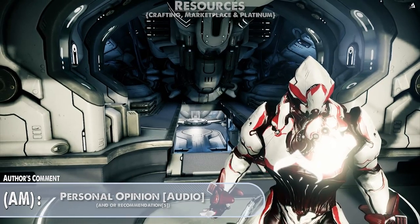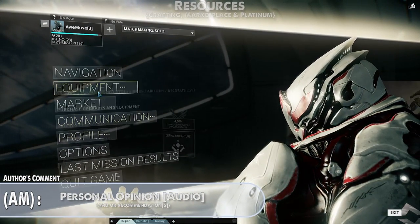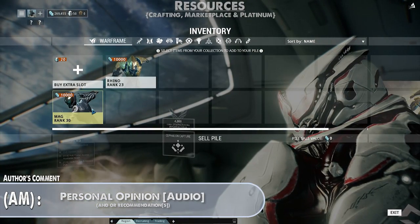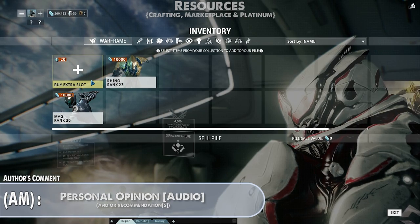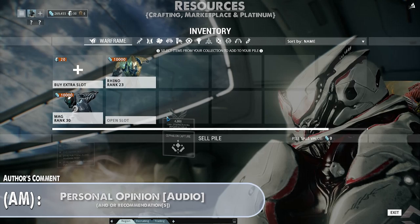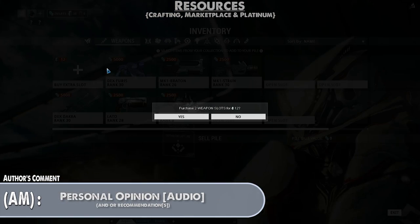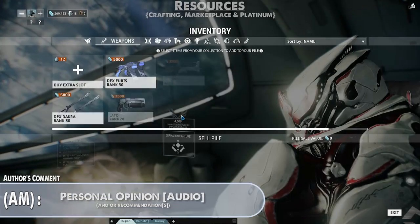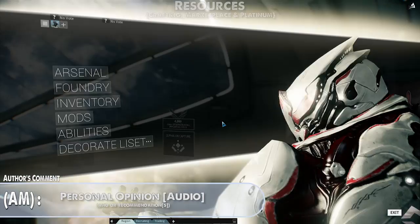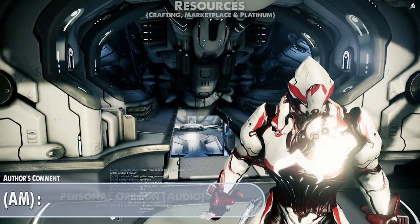Speaking of platinum, you will start off with 50 platinum. As tempting as it is to buy cosmetics, the general consensus is to use that 50 plat to purchase one additional warframe slot and two extra weapon slots. You do this by going to the menu under Equipment and into your Inventory, where you can expand those slots by paying with platinum. I personally agree with this and would encourage you to do so — it gives you a ton more leeway to have more frames and weapons in your arsenal for a larger variety of uses, which overall will let you tackle more things as you are better prepared for them.